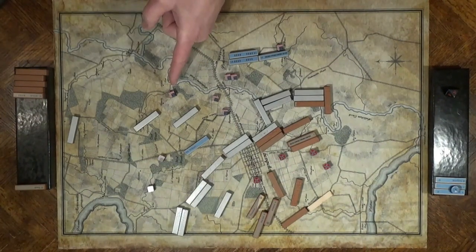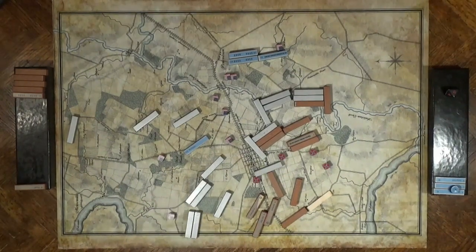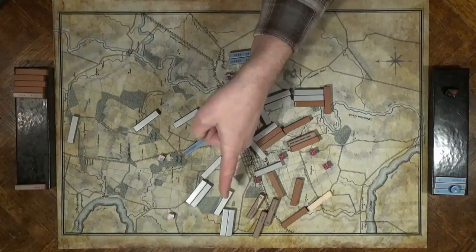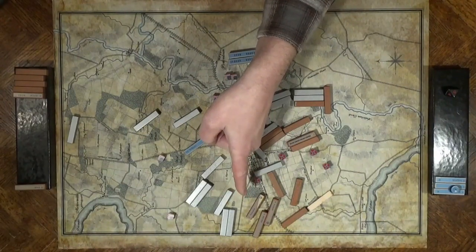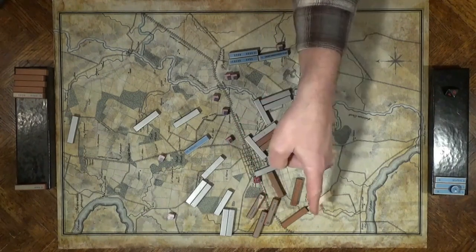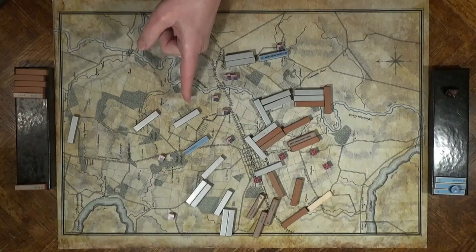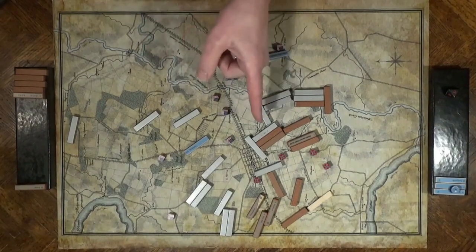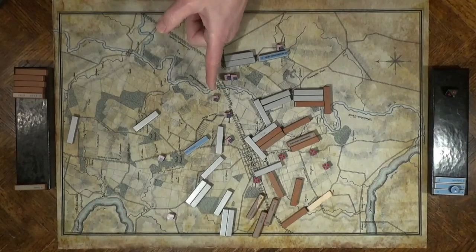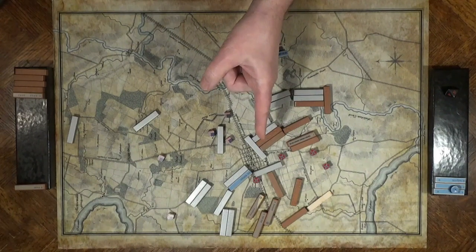Hooker leaps forward but can't keep up with Jackson's retreat. Pleasanton sends his cavalry forward as Union cavalry has never been sent forward before. Sumner's men march hard. Now this might look too close as if they're in field of fire, but cavalry has no field of fire, and D.H. Hill is running away so he's not showing a field of fire that way either. Sumner's pursuit is relentless. The Federal artillery recovers.